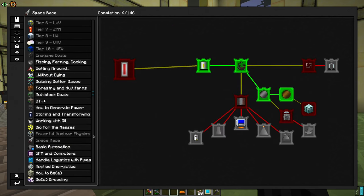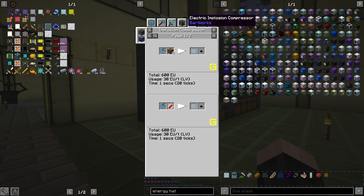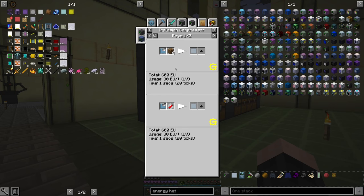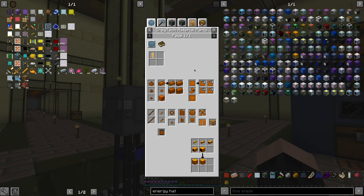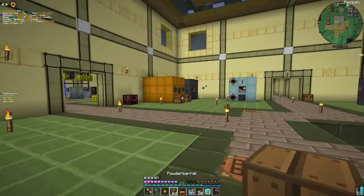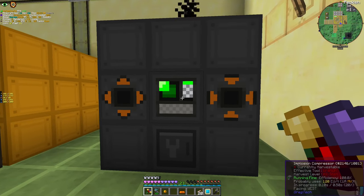We need compressed aluminum plate, which is made in the implosion compressor — oh, we can make an electric one! Yeah, at a really later state. Triple aluminum wire — yeah, we're gonna do some stuff with that. By the way, our triple thingies are ready.